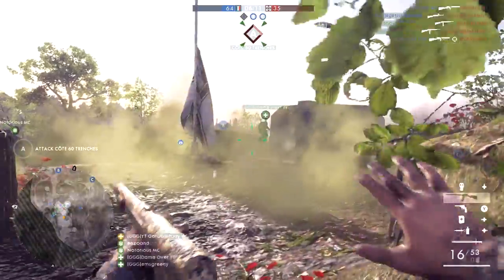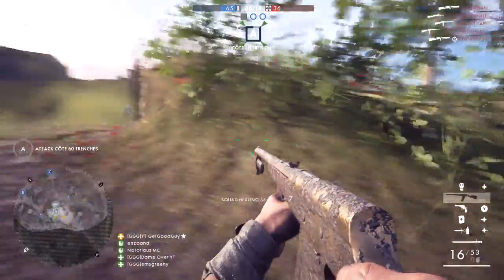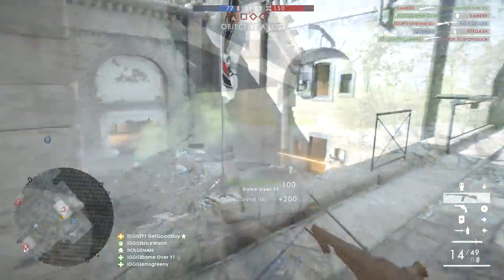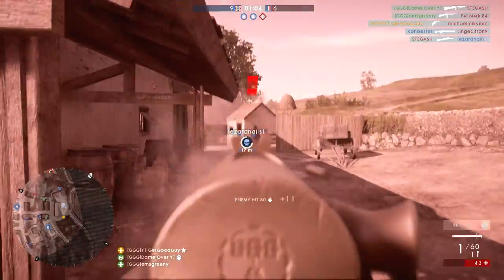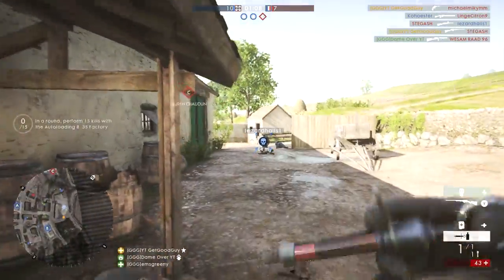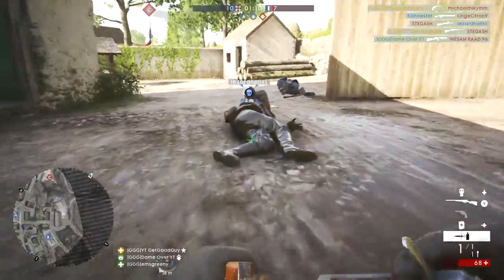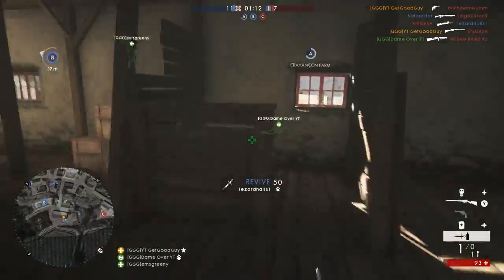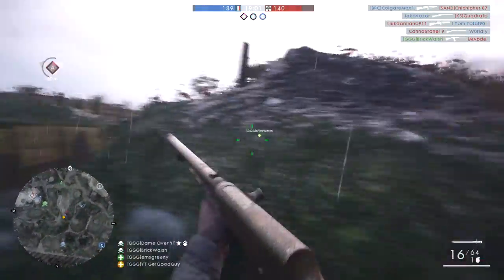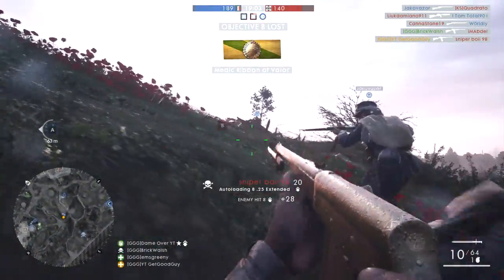Your squad barely has to stop to heal as you throw the pouches around at range, and they can be aggressive knowing that you're likely to revive them if they come up short in a gunfight. As mentioned, each individual has more of a potential impact in Domination, so if you can keep these individuals alive, you've made them more than just soldiers — they're almost super soldiers. These undying combat units can form a near-immortal squad that can achieve exactly what this mode is all about: Domination.